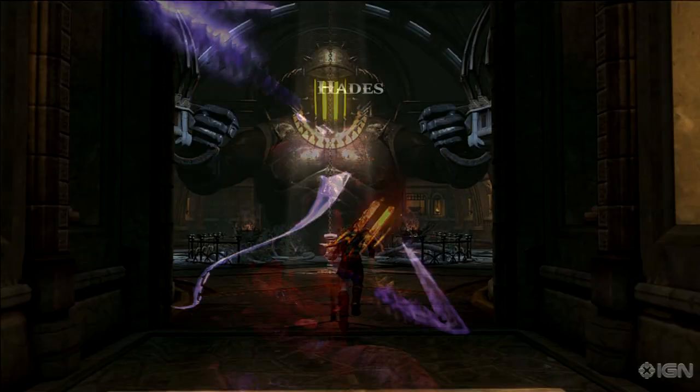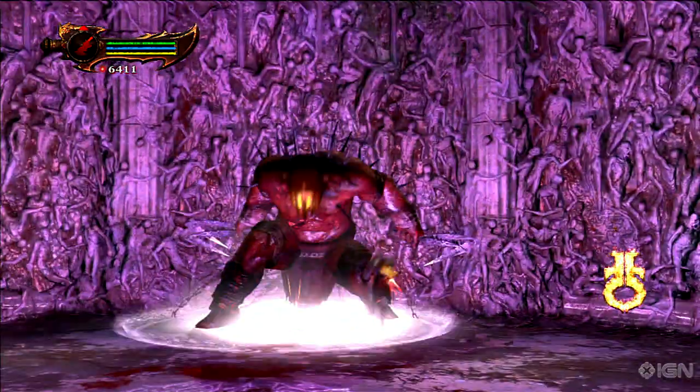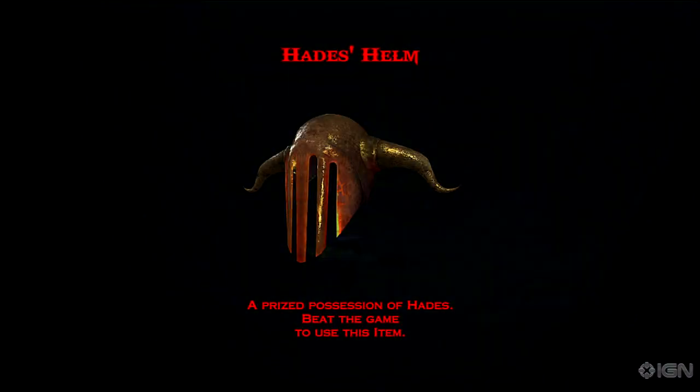Next up is Hades' helm, found after fighting — you guessed it — Hades. Swim to the bottom of the river's Styx and snag the helm. This one will max out health, magic, and the item meters.